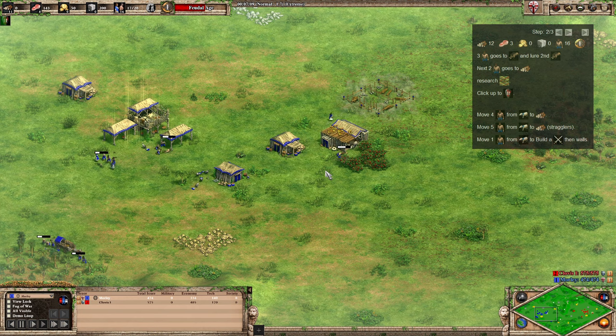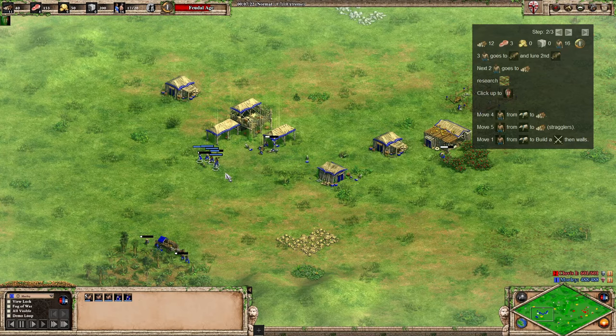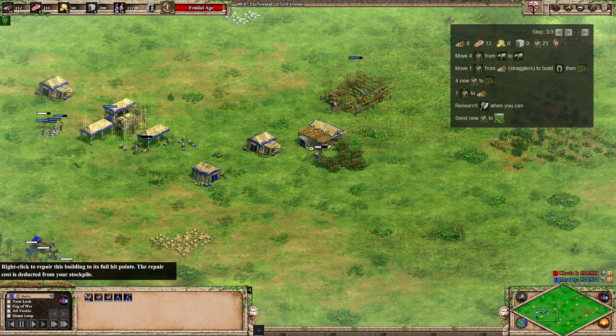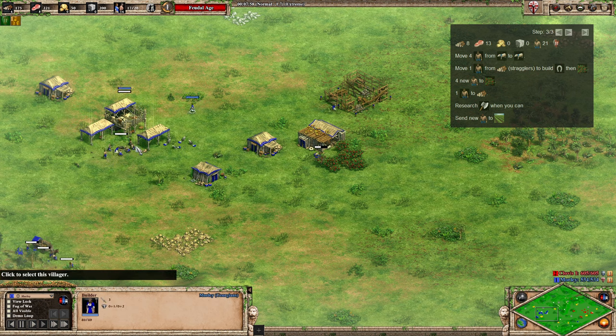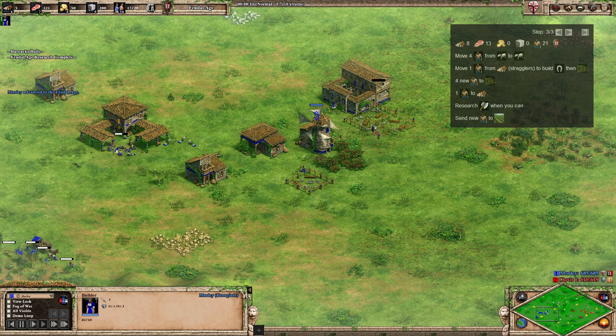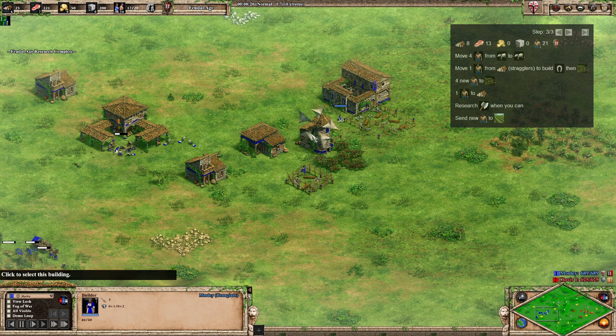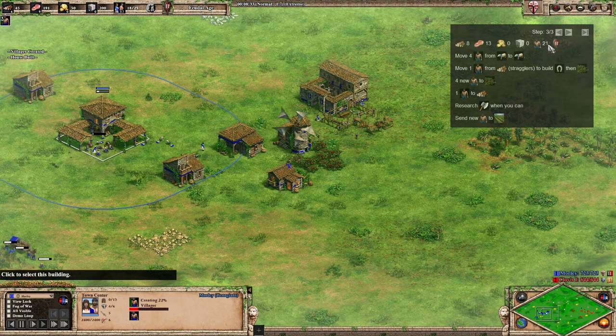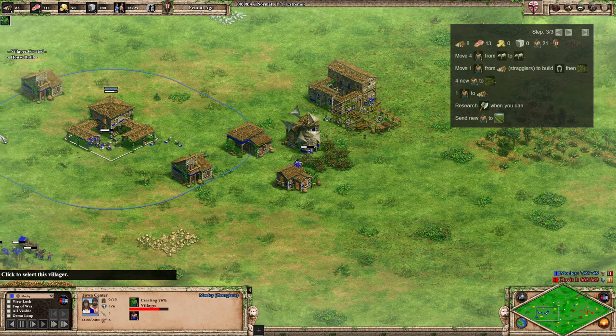I'm going to want to get the house down. Once you've got enough wood, take those villagers from straggler trees and put them onto the sheep. You're also going to want to take one of them off and send them forward to help with making the stable. So we've got everybody back on the sheep, and I'm sending that second villager forward so we'll be able to get the stable down. Slight delay getting the stable down because I got the house down first — a small error; you should get the stable down then the house.